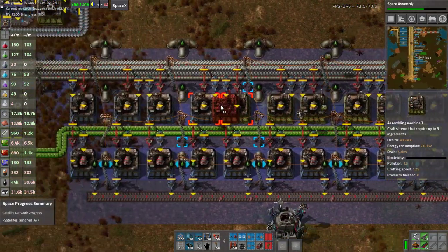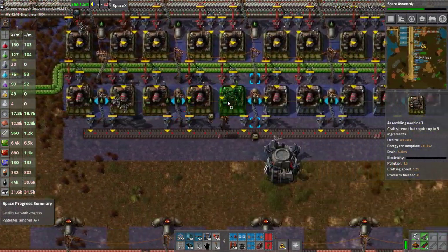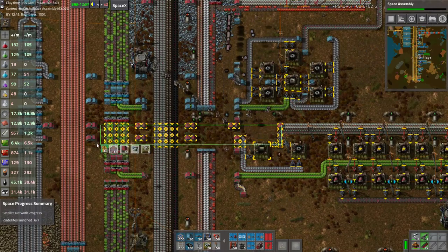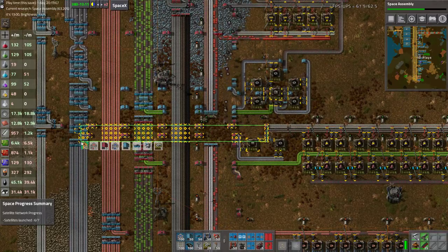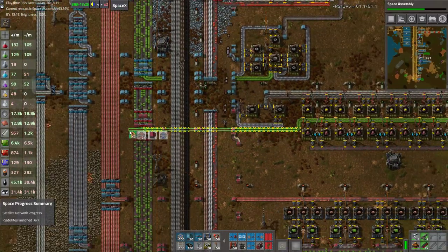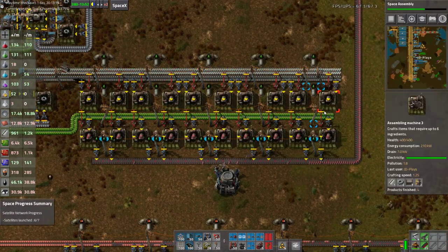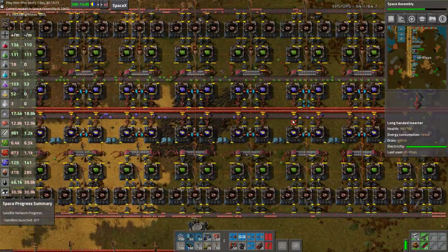We also have the engine machines — same story, we will use our upgrade planner and just upgrade those. The green belt — the belt in for the surface — I don't think we need to actually upgrade these, they'd probably be fine as is, but never hurts.